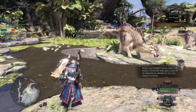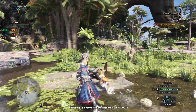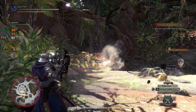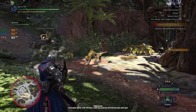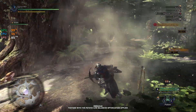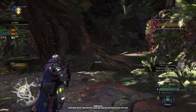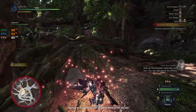Ready your weapon before attacking. Keep in mind that what you're able to do depends on whether or not your weapon is drawn. When you're investigating, don't let them get away. Grab all the monster materials you can — you can use them at the smithy.